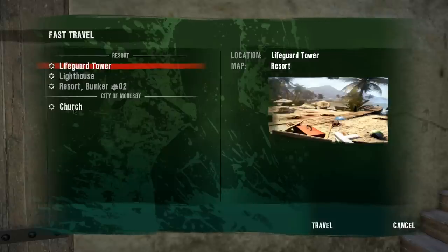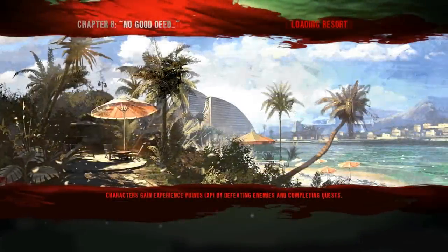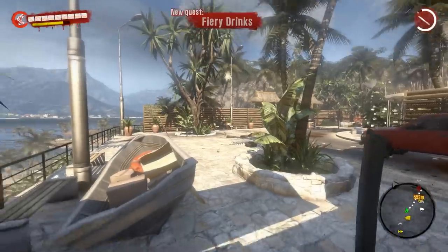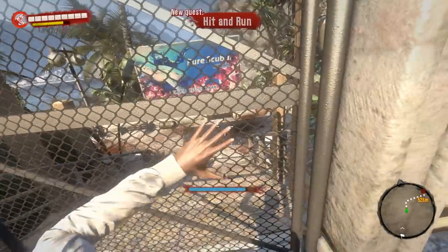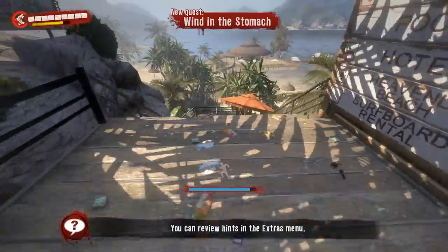Best thing to do is go ahead and just fast travel to the lifeguard tower, because we're going to go to one of the bunkers over in the beachfront area. Let's go ahead and go down the stairs, get to the beach, and we're going to go north until we find Bunker number six. It's not too far down there.